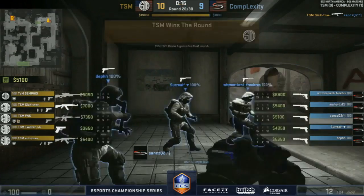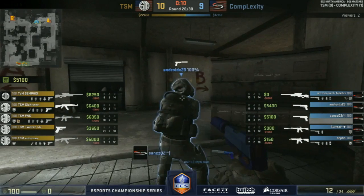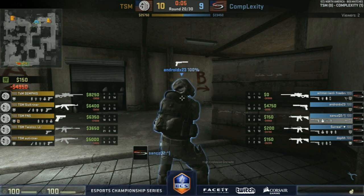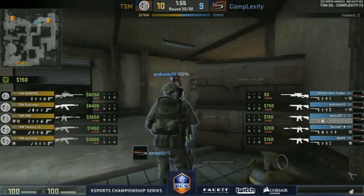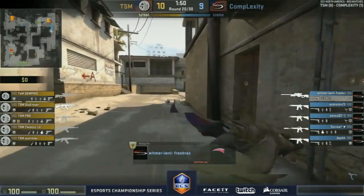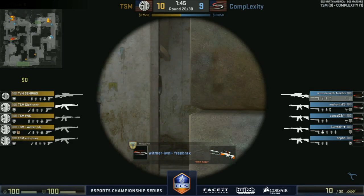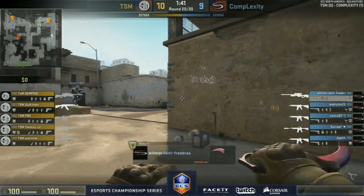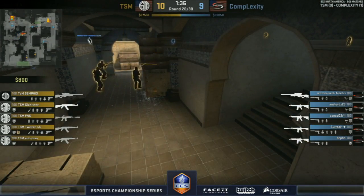One of the most exciting moments there. 10-9 — TSM do take the lead now and you have to say Complexity threw that massive round away, cost them almost three rounds. Going to round 20 — it's going to be the AWP coming out forward. Android coming in with M4 to finish things off — they have a decent buy here. Comes down to this: three players in lower B, four TSM. Flash through middle from the top, trying to go for the pick.